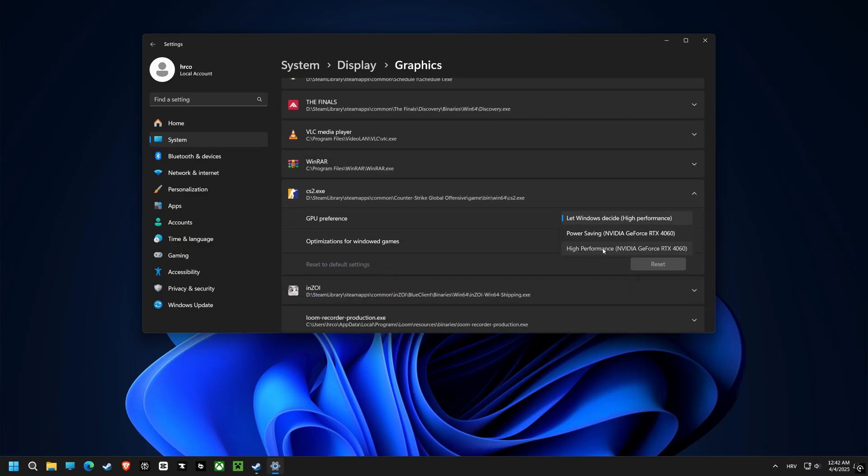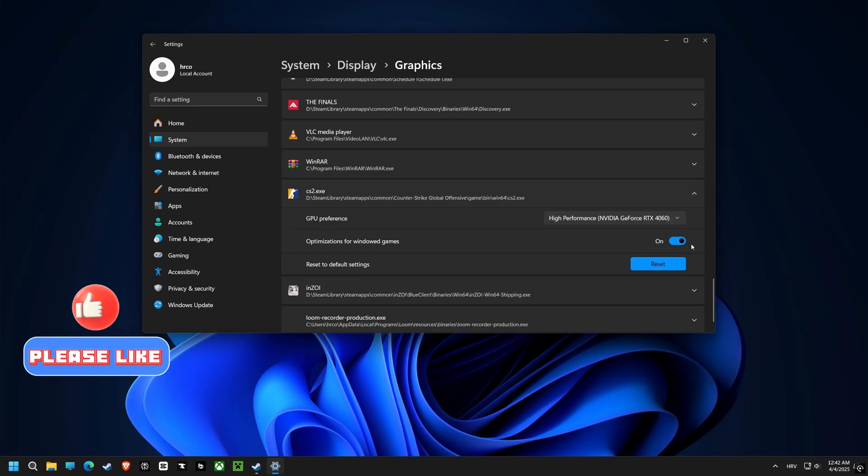Then let's move to GPU preference and set that to high performance, which tells your computer to use your dedicated graphics card. And we're going back to optimization for windowed game for the specific game file to enable it.